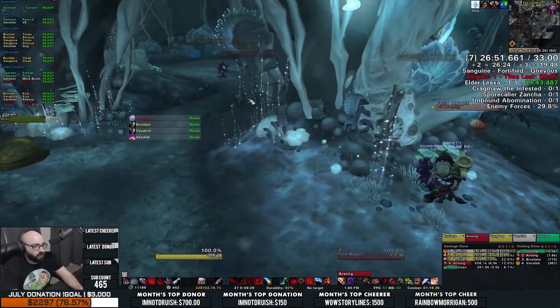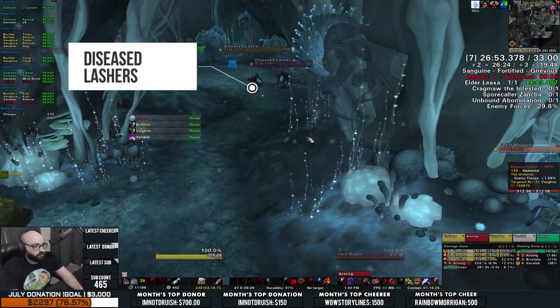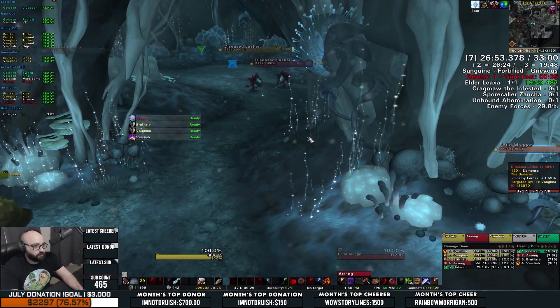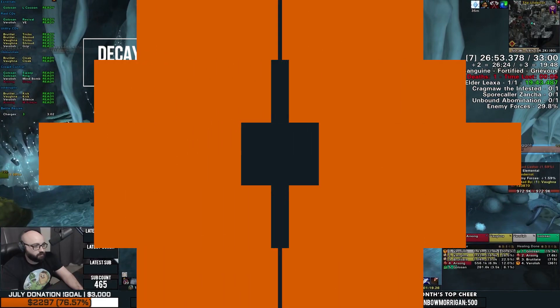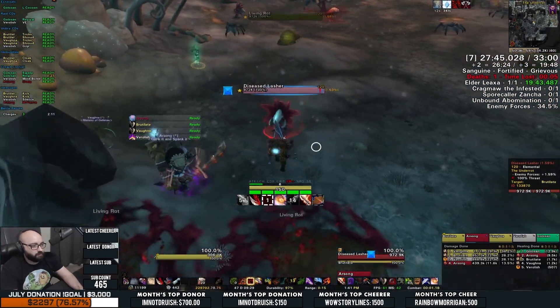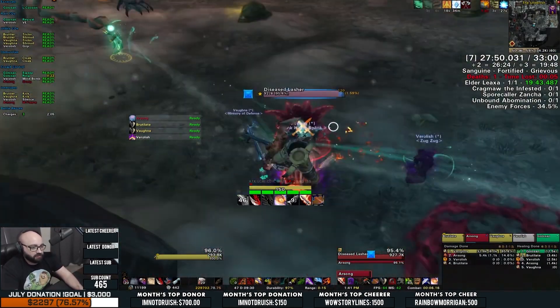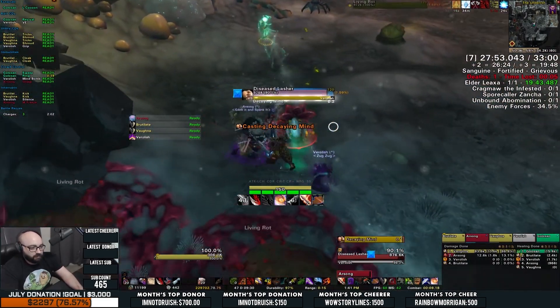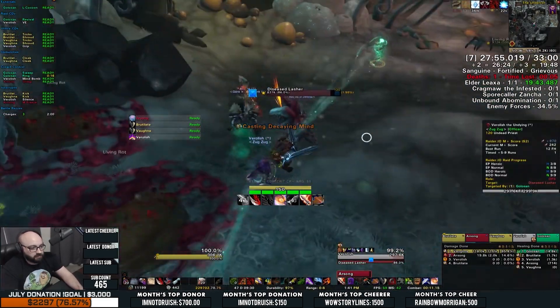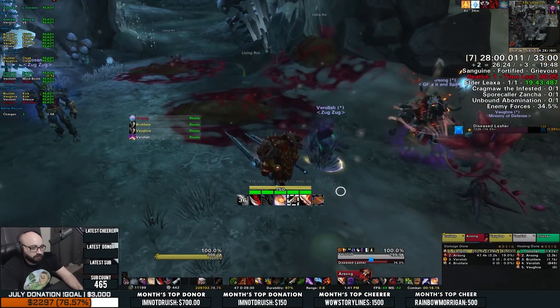Getting back to the two new NPCs you're facing, let's cover the patrolling pack of diseased lashers first. These NPCs have a single ability, but it is ever annoying. It's called Decaying Mind and it is classified as a disease. Interrupting it, stunning the NPC, knocking the NPC back, etc. is the easiest way to avoid frustration and problems. But for the sake of educating, let's say this spell does land on a player — what does it do and how do you handle it?